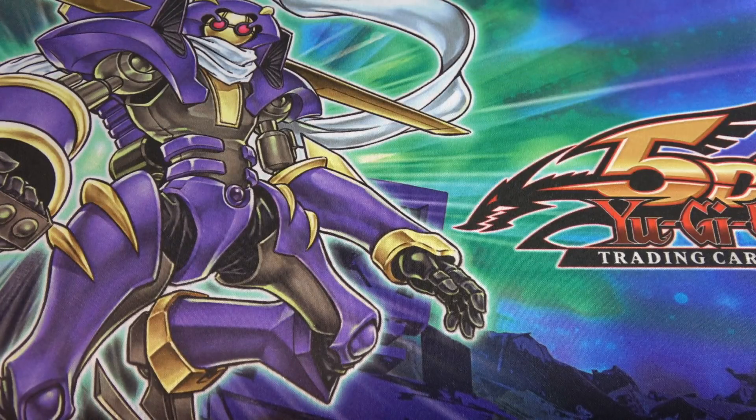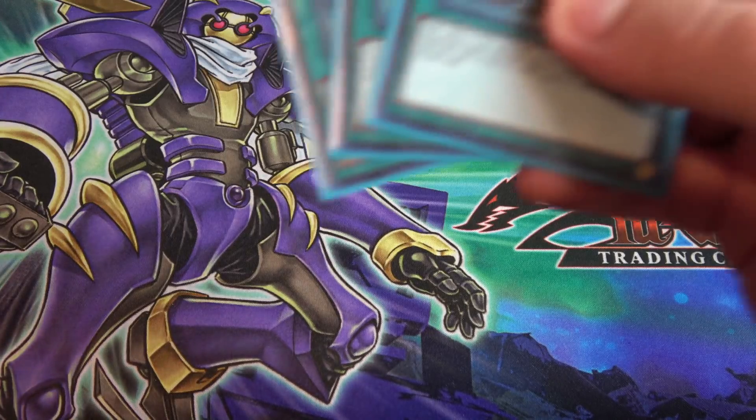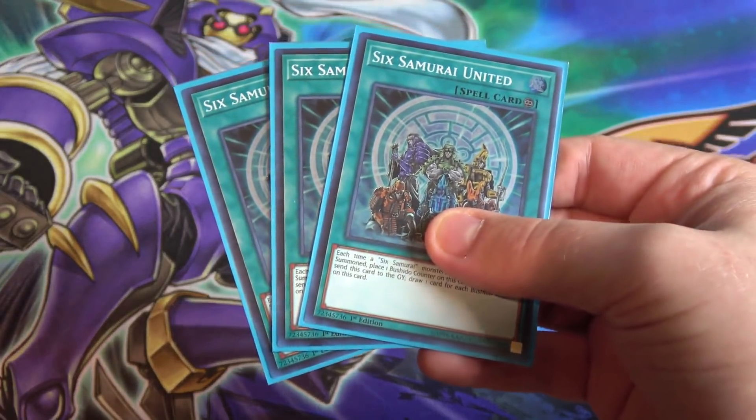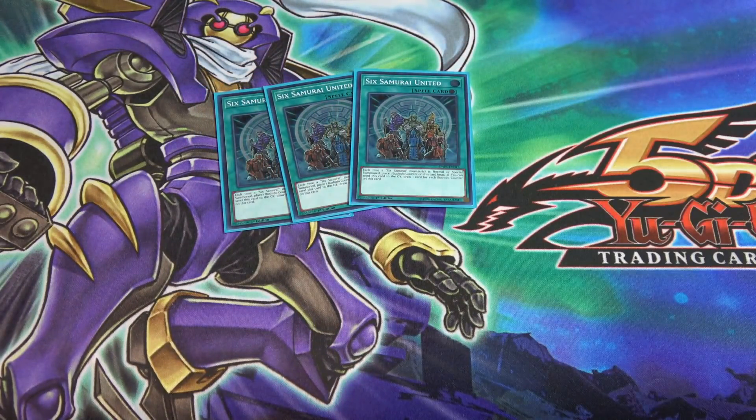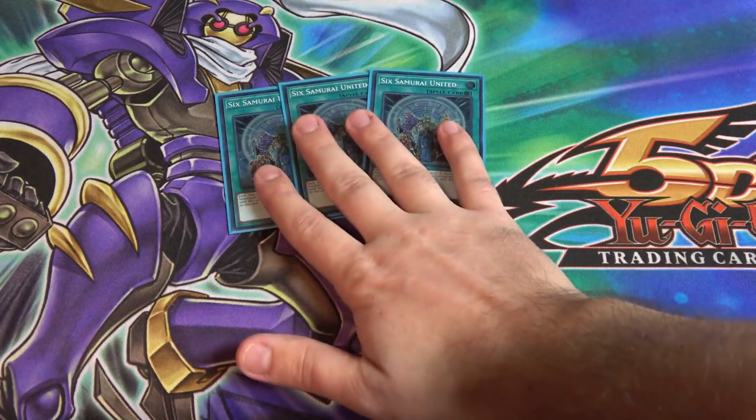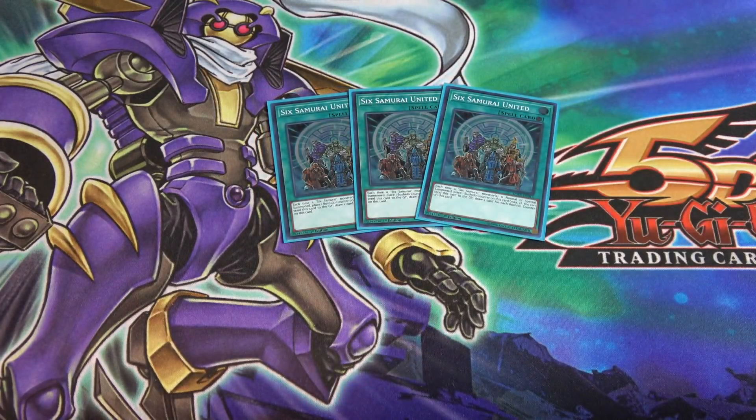Now for spell cards — first off, I'm running three of Six Samurai United, basically your draw card for Six Samurais. You get counters on it and draw two cards when you have two counters. With this deck you're going to be swarming the field anyway, so you'll easily get those counters and draw some cards out of it.